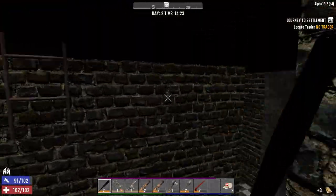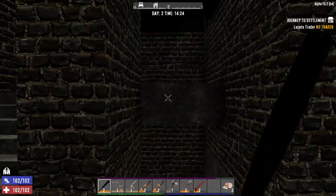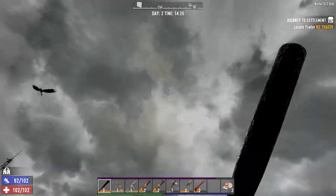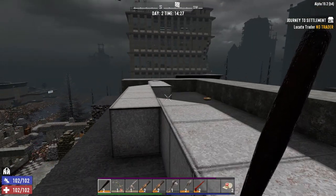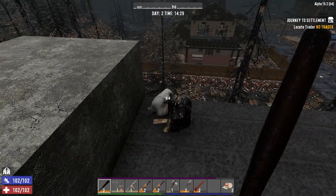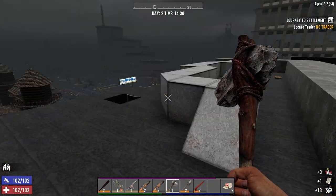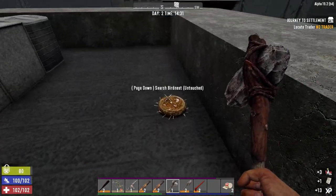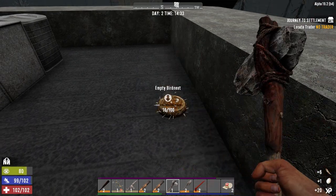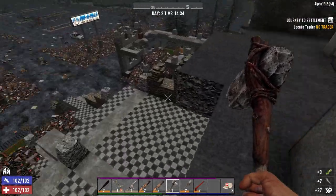We got one more floor — no we don't. There's a ladder there. Bird's nests with no birds — beautiful. The early start, we've gotten so lucky in this start. So I think next episode I'm going to turn it up one notch — make the zombies a little harder to kill.